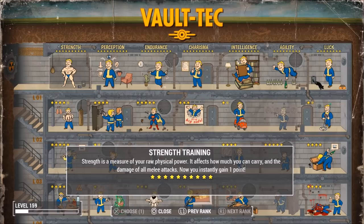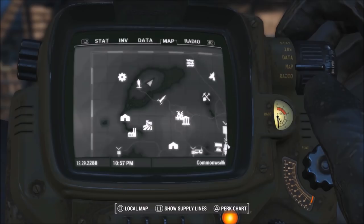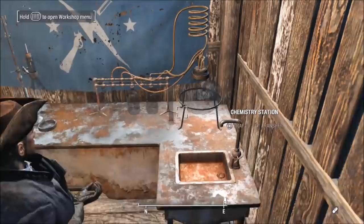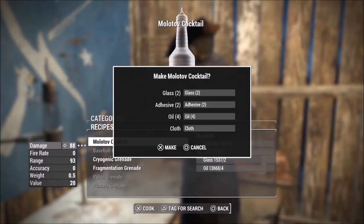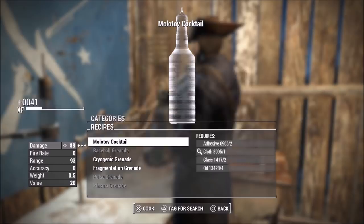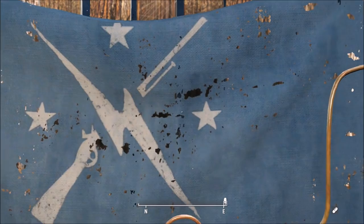For this next glitch, duplicate a ton of adhesive, cloth, glass, and oil. Make sure you have the Demolition Expert perk unlocked, or these won't show up. What you're going to be doing is making Molotov cocktails at the chemistry station. After duplicating your materials, go into the chemistry station, go down to Grenade, and you'll see Molotov cocktail. Start spamming this and make as many as you want. You can also do this with cryogenic grenades and fragmentation grenades, but they require more materials. Molotovs give about 10 XP each and are the cheapest to make — a really good glitch for low-level players.